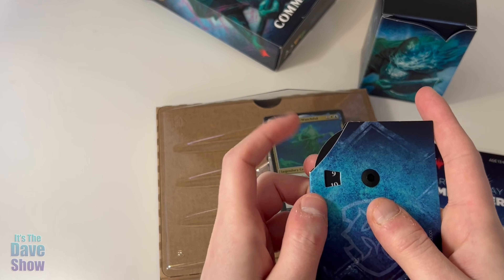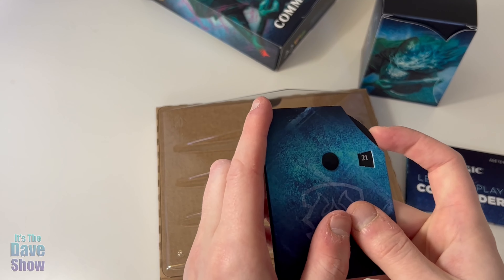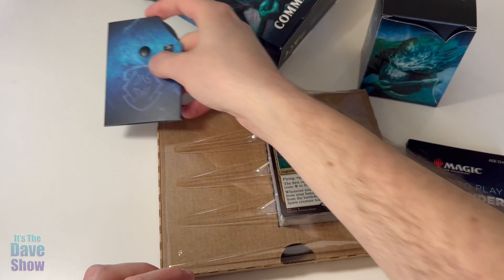It's double-sided, so you get one through 20 on this side, and then it starts at 21 and goes all the way to 40 — so you can play Commander with that.